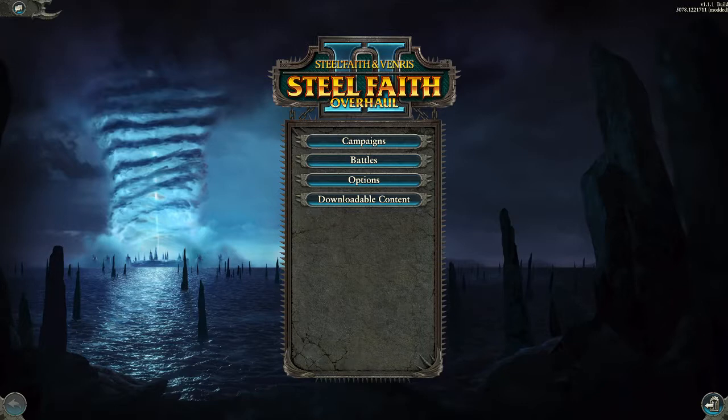In alphabetical order: the Faster End Turn Camera, Improved Border Colors, JR's Old World Skill Overhaul, and JR's Old World Skill Overhaul Steelfaith Overhaul Patch. I'm sure you'll find it. Sebedee's No Great Power Penalty, which removes the diplomatic penalty if you're a Great Power — which I think SFO might already have — but I don't know, so it's turned on. And Sebedee's Unit Resize.